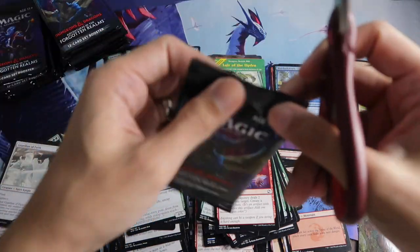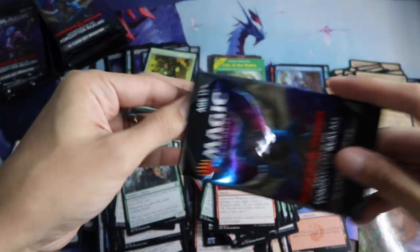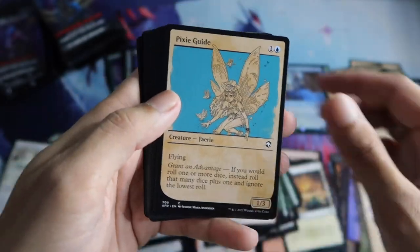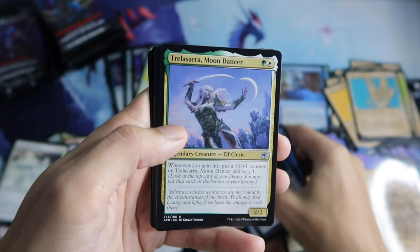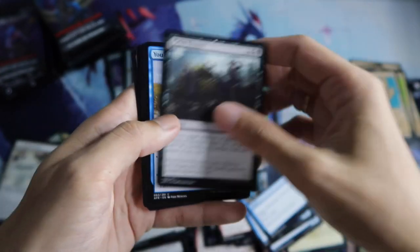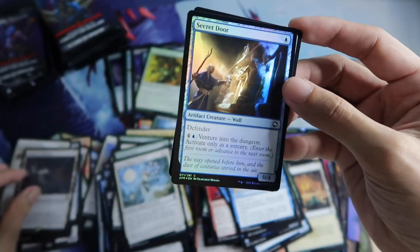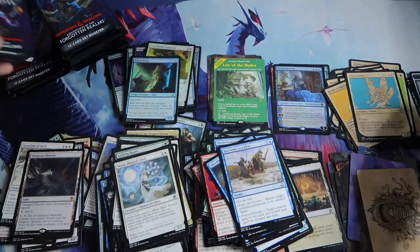We are halfway through the box. This Baleful Pixie Guide for the showcase. Then a Dungeon Descent rare. Secret Door foil. And Dungeon — Tomb of Annihilation.